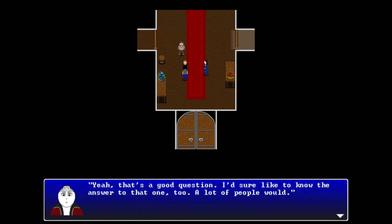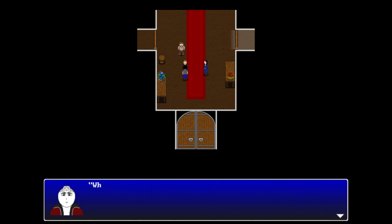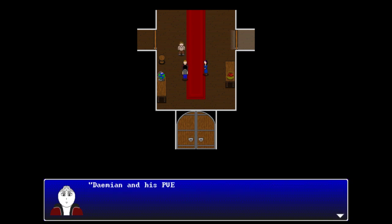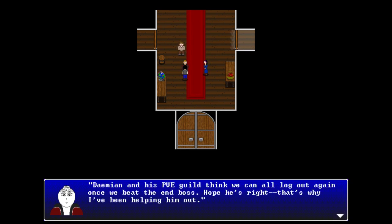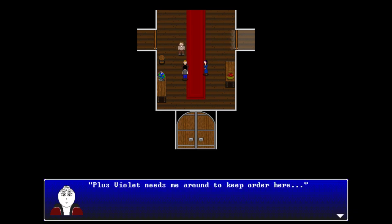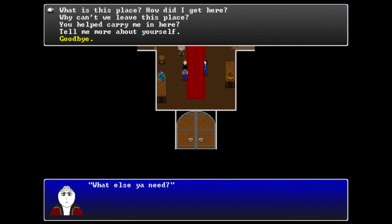Ambrose explains the situation: a woman she calls the 'pitch queen' shows up and says that if they log out, they die - which she calls bullshit. She mentions Damien and his PvE guild believe they can all log out once they beat the end boss. She's been helping him out with raids, has no intention of dying in this place, and says she also needs to stick around to help Violet keep order.